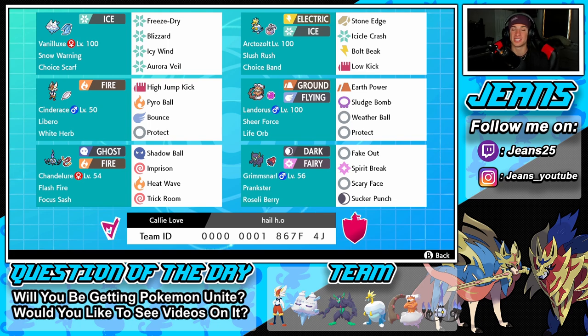Middle left we got Cinderace with Libero and a White Herb — so if he gets Intimidated or has stats changed, he goes back to normal. This thing's an absolute monster we're probably going to be Dynamaxing a lot. Every move is STAB: High Jump Kick, Pyro Ball, Bounce, and Protect.